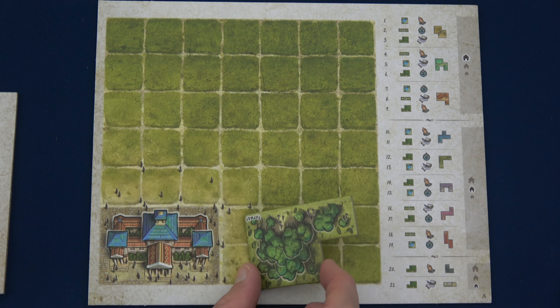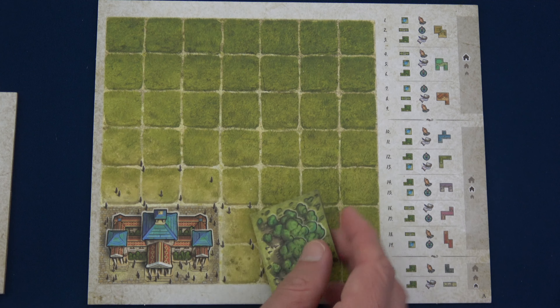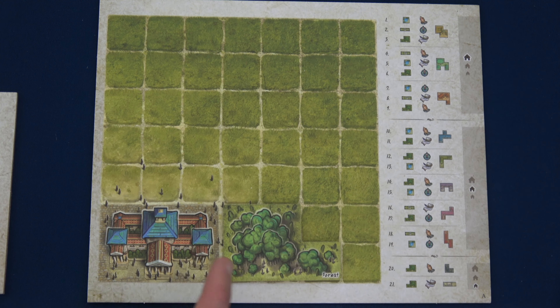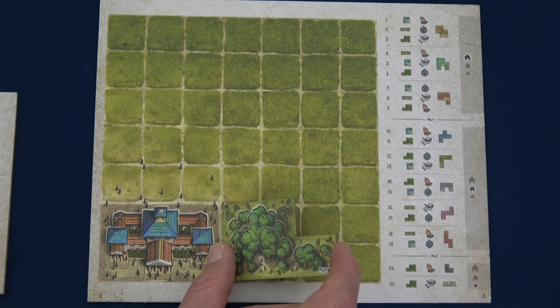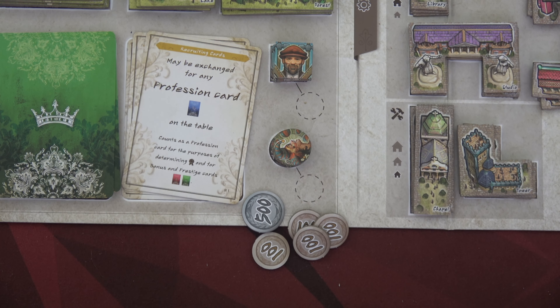Landscape tiles can be adjacent to anything — other landscapes or buildings, it doesn't matter. Buildings are different: they can't be adjacent to other buildings unless you have two builders. You can also score three prestige for every landscape of the same type — so if I buy a second forest I'd immediately gain three prestige. Right now I have one forest, so no bonus yet. That's the tradeoff: matching landscapes score prestige immediately, but make it harder to score high work values.